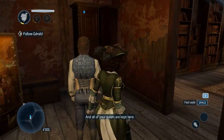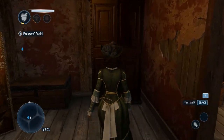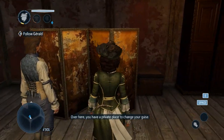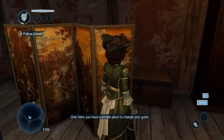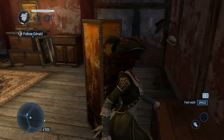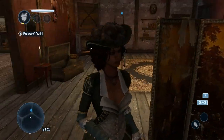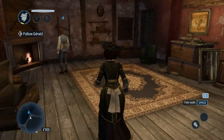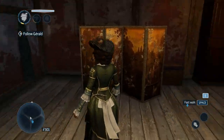This room is all yours, and all of your guises are kept here. All my guises. All guises. Over here, you have a private place to change your guise. I don't know, it doesn't seem that private - it's like you can just see into here. It's about as private as an open door, isn't it?